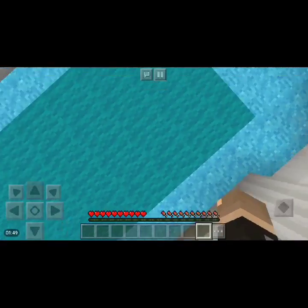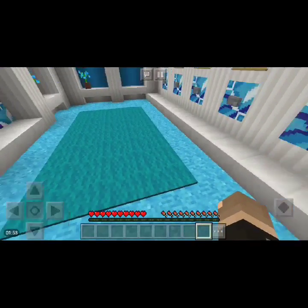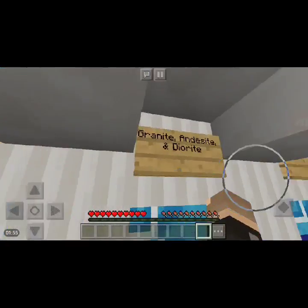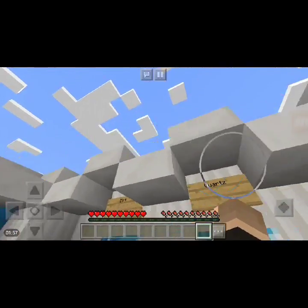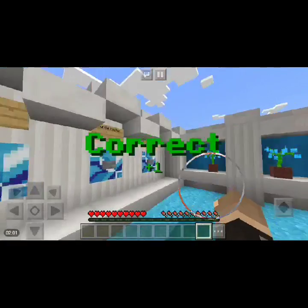Which block type got new slabs and stairs? The answer is the prismarine block, because this is the Update Aquatic — so it makes sense. If there's no prismarine in here, I don't know what else it could be.